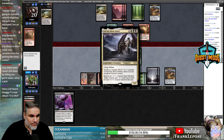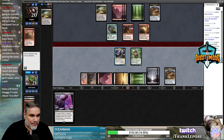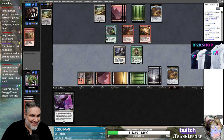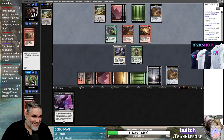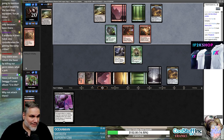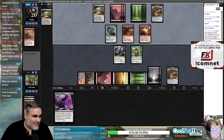Our board is both rares. Maze of It is annoying — I don't actually know how to get around that. Why not attack? Because they have Maze of It on board. I hope they forget, but it just seems like a waste of my time.